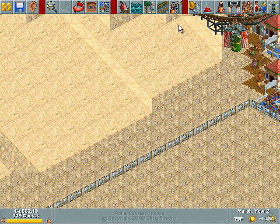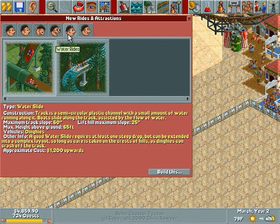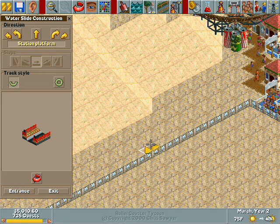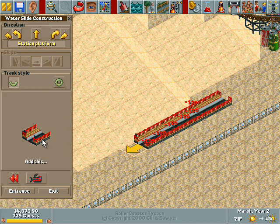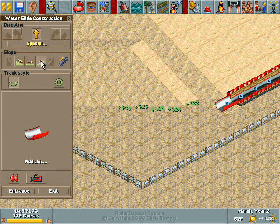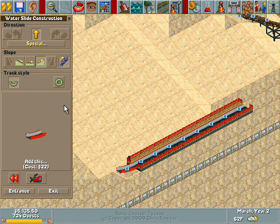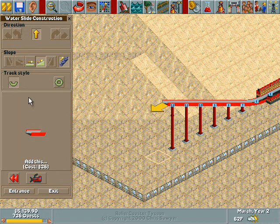We're going to make a water slide, because water slides are cool. I'm kind of wondering why they have a separate tab for water rides. You've got to be careful with water slides, because they have a tendency to explode. But hopefully that won't happen. The reason I don't like having a turn for water slides is because sometimes when the ride breaks down, the guests tend to get stuck on the ride. Which is weird.